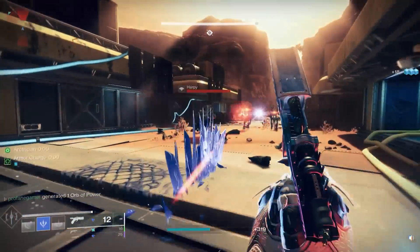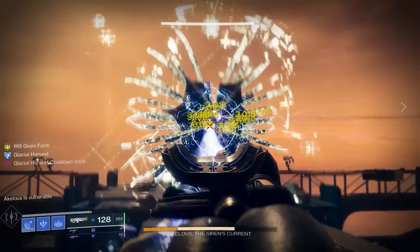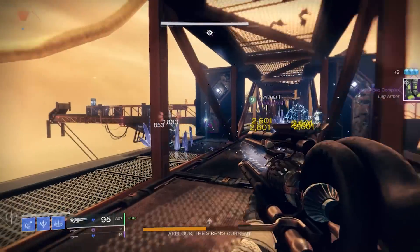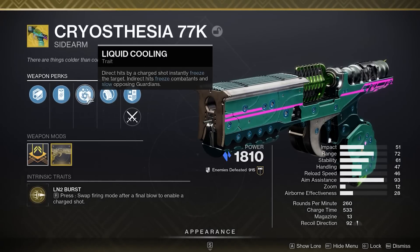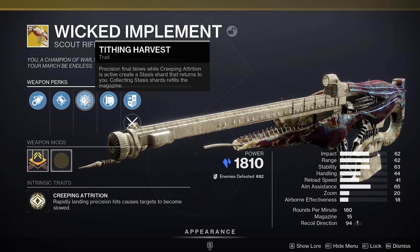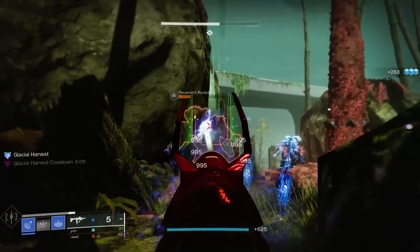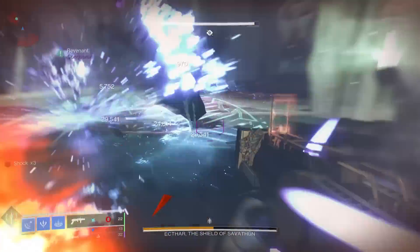There are several strong stasis weapons that synergize extremely well with how we have this build set up. Ager's Scepter is a perfect example, as it slows and freezes targets and will also consume our super to amplify its damage even further. The Verglas Curve and Salvation's Grip both provide tremendous support functions with their ability to create stasis crystals. The Cryothesia and the Winter Bite are both extremely fun exotics that offer unique ways of freezing targets. The Wicked Implement is a new exotic this season that synergizes very well, as it slows and freezes targets on consecutive precision hits and has proven effective against all three champion types.